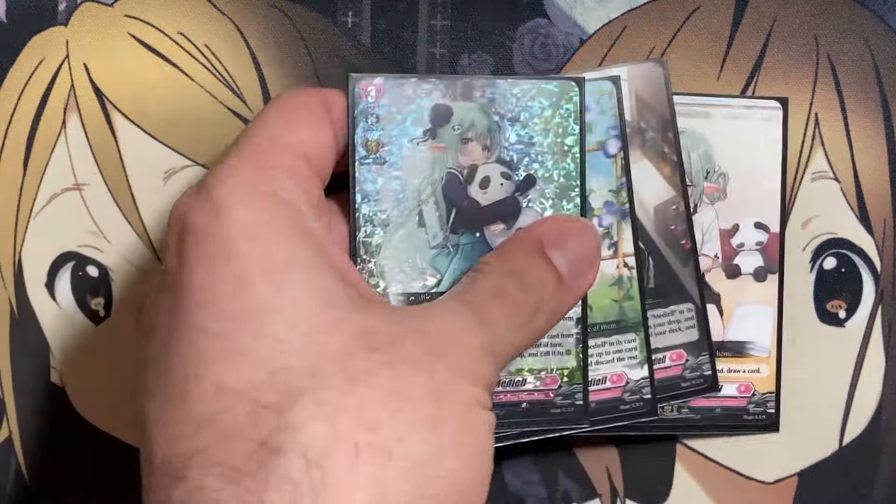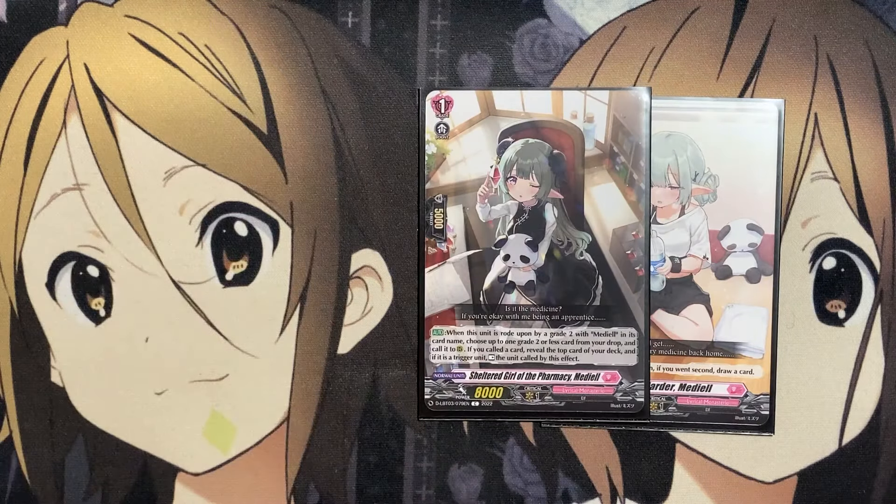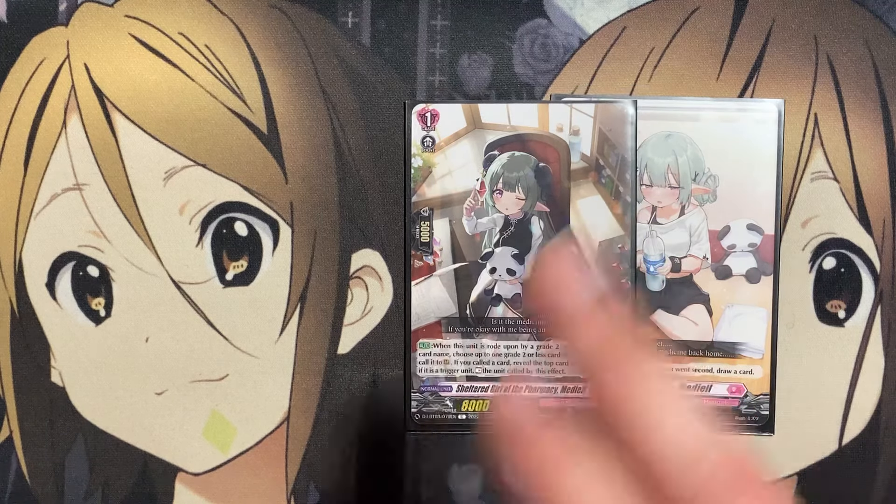Starting off with the Ride deck, our starter is To Work Harder Mediol. The standard — when rode upon, if you went second, draw a card. Our Grade 1 is Sheltered Girl of Pharmacy Mediol. When rode upon by a Grade 2 with Mediol in its card name, choose up to one Grade 2 or less card from your drop and call it to rear. If you called a card, reveal the top of your deck, and if it's a trigger unit, rest the unit called by this effect. You get a better benefit if you reveal a normal unit.